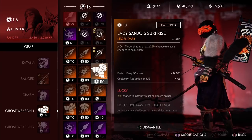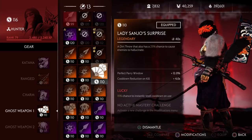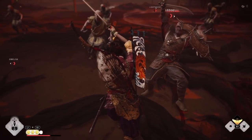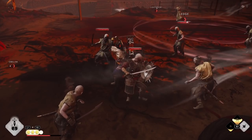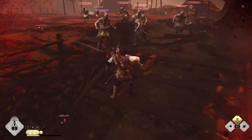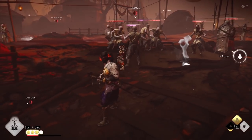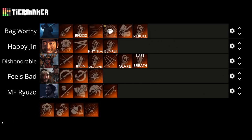Next we have Lady Sanjo's Surprise. This gives you a 20% chance to cause enemies to hallucinate. The good thing about Dirt Throw is that it's an AoE effect so you can hit multiple enemies at once, further increasing your chances to get at least one to hallucinate. Technically if you hit 5 enemies, chances are at least one will hallucinate. However, the AoE range is not that big — in most cases you'll hit 2-3 enemies, which with the 20% chance isn't really enough. Not to mention that Hallucinate isn't one of the best status effects, and it makes enemies act a little more unpredictably. Not a fan of the low percent chance, so this is going into the motherfucking Ryuzo tier.